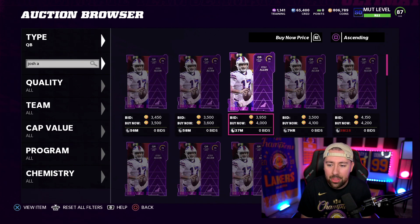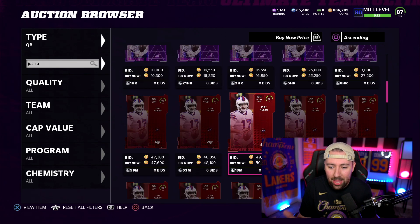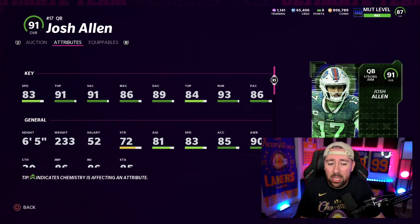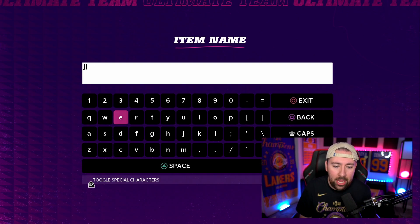The other quarterback option is Josh Allen. If you're a veteran of the no money spent series, you know Josh Allen has been a staple of this team for a long time. I want to get quarterbacks that aren't exactly who everyone else is picking up - that's why I've had Justin Herbert. But it doesn't seem like they're going to give him an upgrade anytime soon. This Josh Allen is a player I was strongly considering. I played a lot with him on my Rams theme team account and this has probably been the best quarterback I've used all year. His throw-on-the-run accuracy is 93 and his throw-on-the-run release is absolutely fantastic. He's six foot five, 233 pounds, so when he gets hit he doesn't fumble.